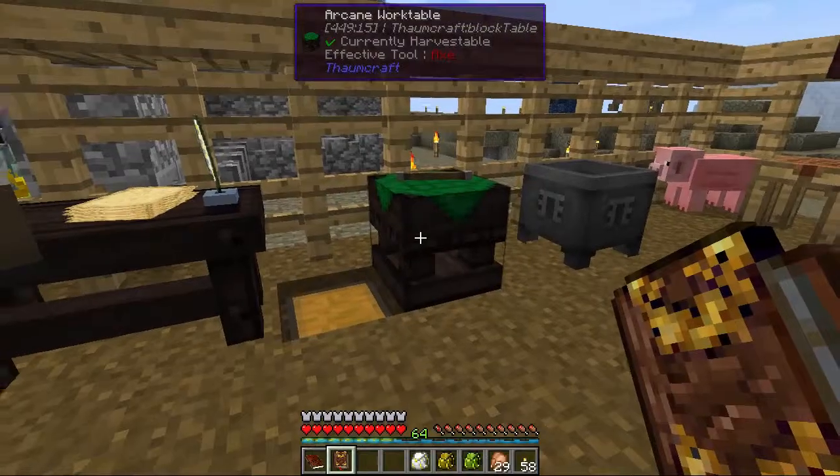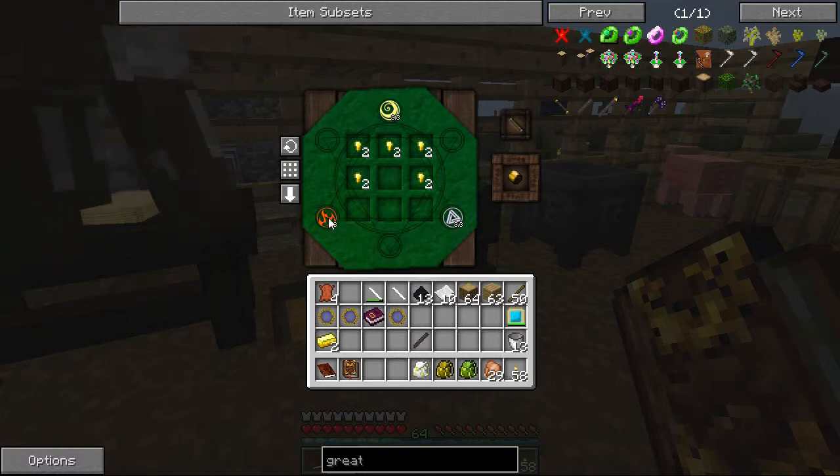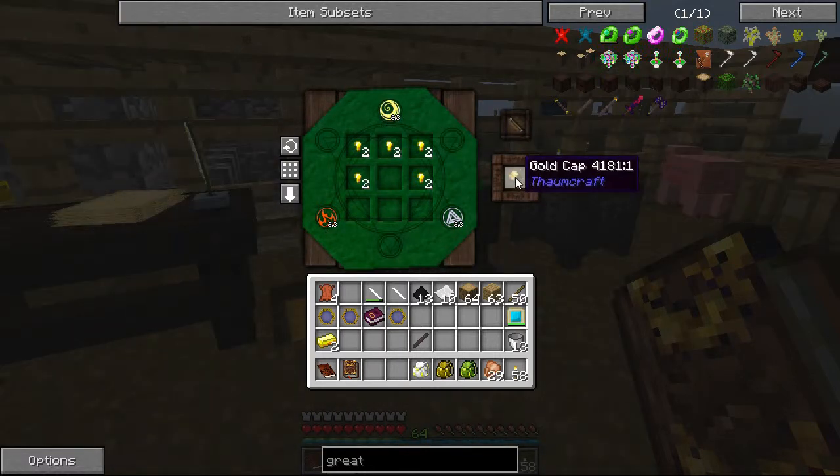When I put my wand in it jumps a lot higher - looks like 3.3. Let me grab my glasses real quick. Okay, so with my glasses on - yeah, 3.3 for sure. This will give us a great wand rod, so we can take that out and then we need the caps, which is simply like the other caps - 3.3, looks like we might have enough.